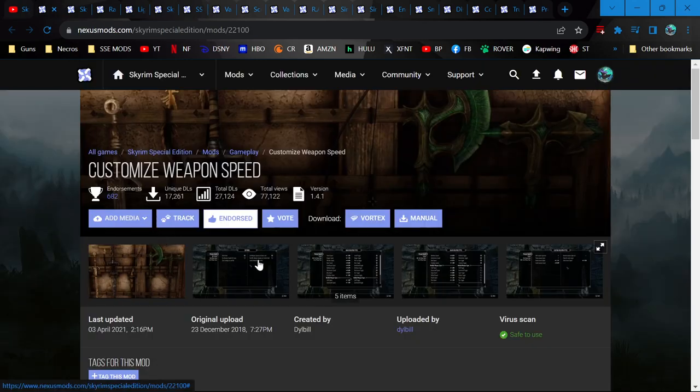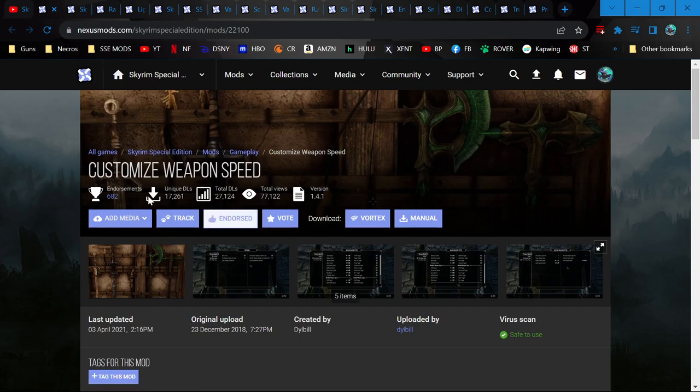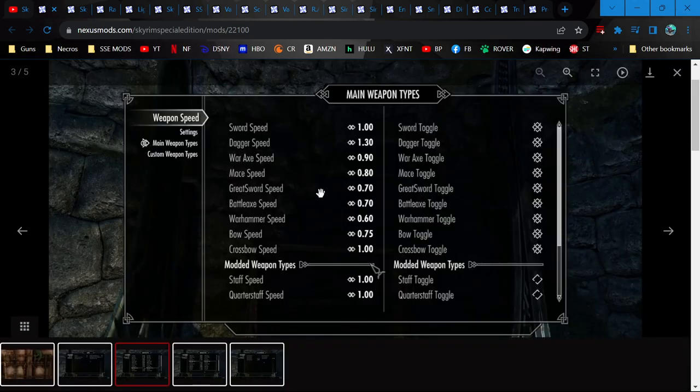Customized weapon speed — this is not from the video. I had the whole faster swing greatswords and it just felt too unbalanced with everything else. I found this — Customized Weapon Speed. It shows you the weapon speeds of all of the weapon types.